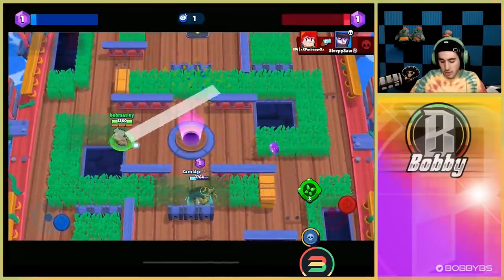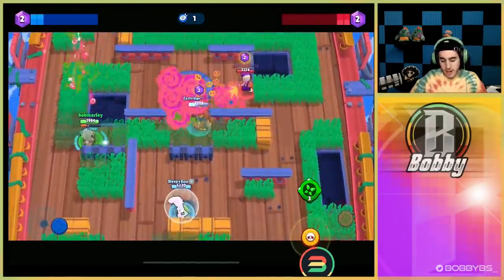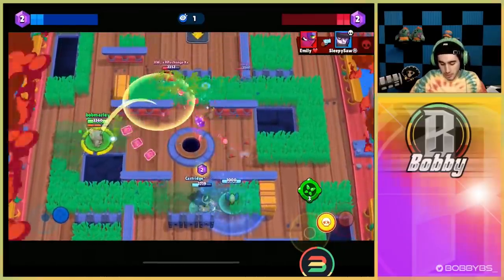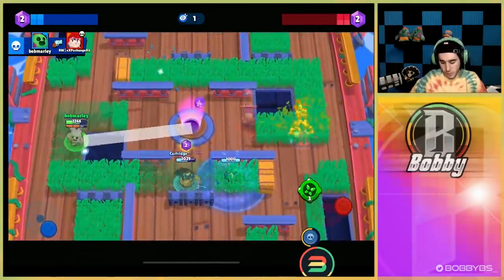Spike is already a really overpowered brawler and has been for a long time, but now even if you miss the shots you're still gonna get the hit because of the curveball, and it does a pretty good amount of damage. We're gonna be able to get this Pam — get that kill really easily — and I only hit like one shot so it is pretty lethal.